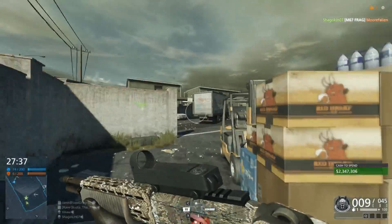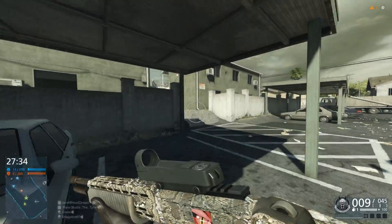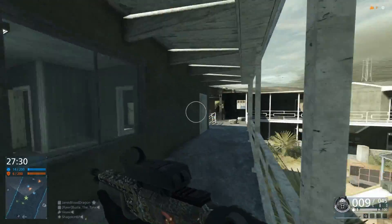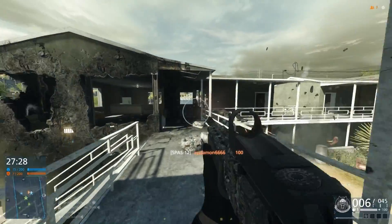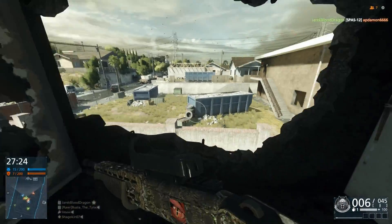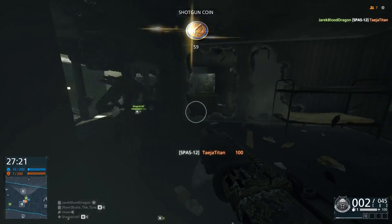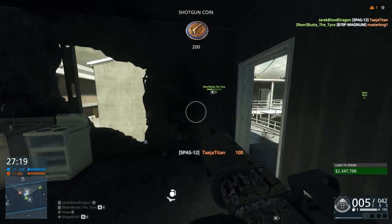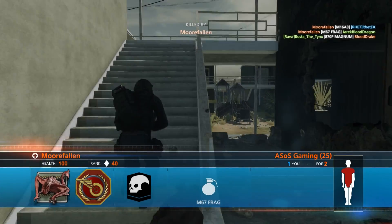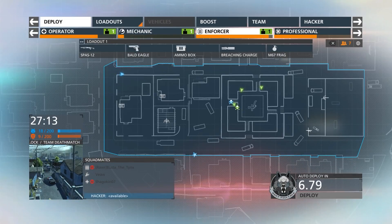The SPAS-12 has quite a few good attachments. Like most other shotguns in the game, you can put up to a 4x scope on it. Typically, I wouldn't recommend an ACOG or anything like that on your shotgun — I'd recommend either sticking with the iron sights or putting a red dot on it. You can get away with an ACOG, thanks to two different attachments in the accessory slot: the first is canted iron sights — just swap to those if enemies get up close.